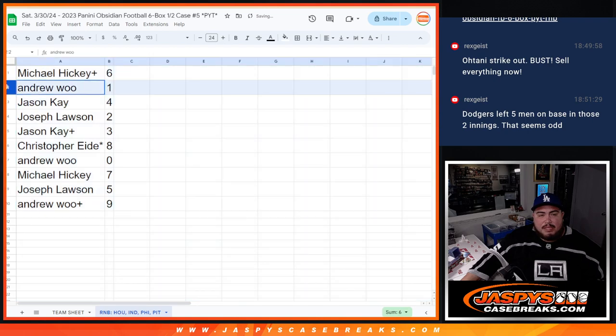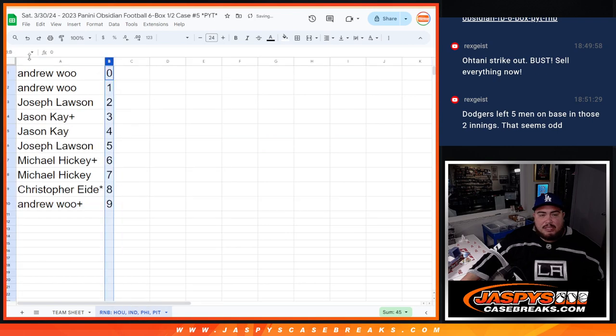All right — Michael with 6, Andrew with 1, Jason K. with 4, Joe with 2, Jason K. with 3, Christopher with 8, Andrew with 0, Michael with 7, Joe with 5, and Andrew with 9. So there you go, guys.